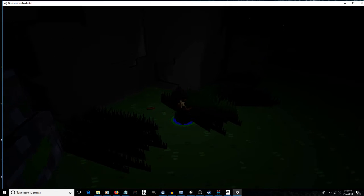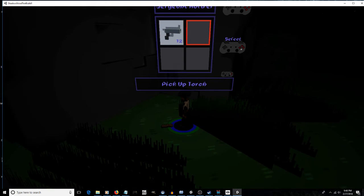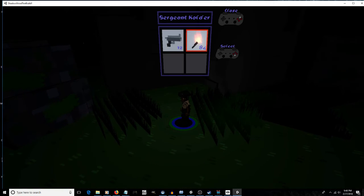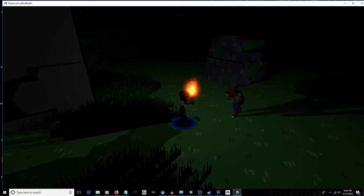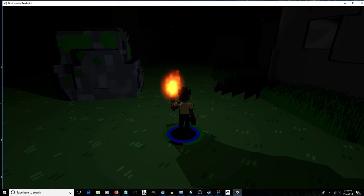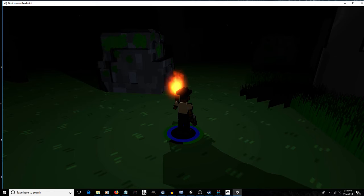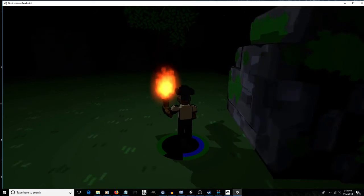If you walk up to an object you can interact with, you'll get a prompt showing what button to press. Press the interact button to bring up your inventory and select which slot to place the item in. You can bring up your inventory again by hitting Triangle on PS4 or Y on Xbox, then select the torch and equip it. We've got wolves already — I'm going to bring out my pistol. These wolves are not patient.